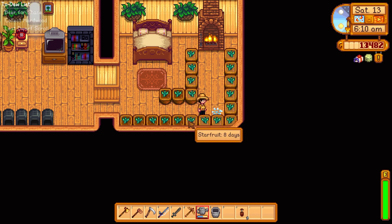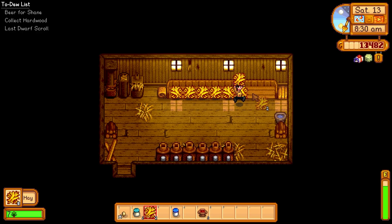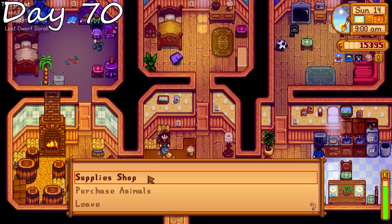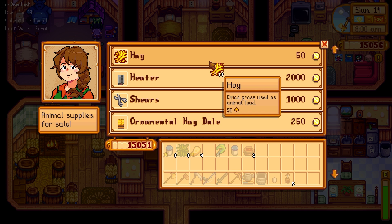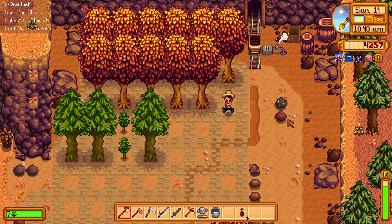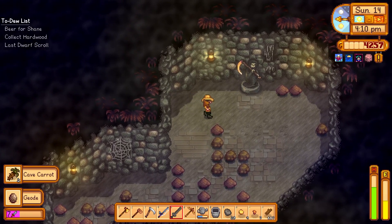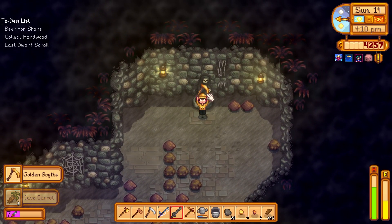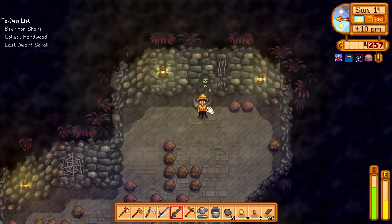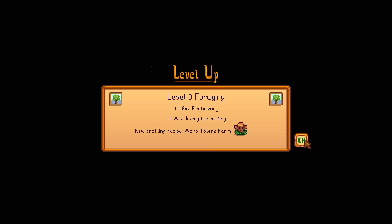Day 69: we start off by watering our plants as per normal routine, loving all the animals, getting everything ready, feeding them and all that sort of thing. Day 70: we actually buy a whole bunch of hay because we ran out on day 69. We buy a goat and name him Twilight — that's the name of one of the main characters from Spy x Family the anime, check it out, it's very good. Then we put our tappers on our oak trees because they're finally ready. We head into the quarry to get our scythe — normally I'd wait until the very last day but we actually kind of needed it this time. We end the day at level 8 foraging.